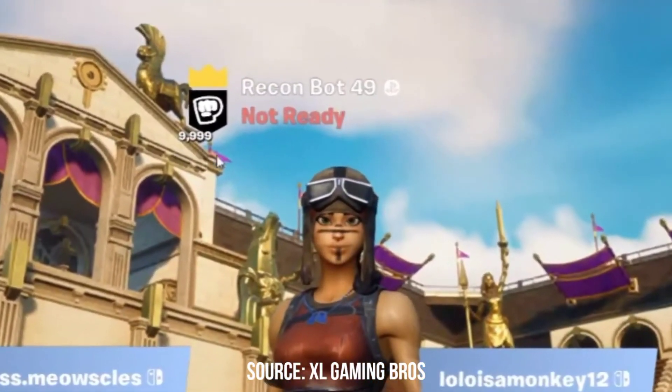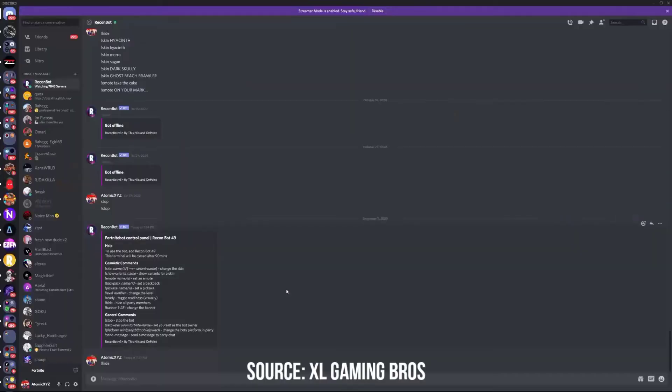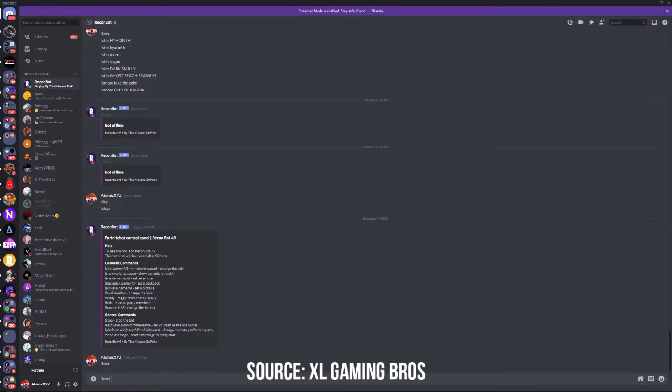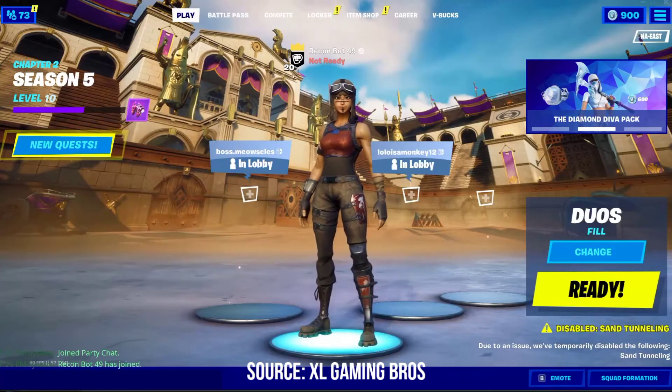Once we've done this, if you want to change the level to make it not look weird, all you have to do is type exclamation point level and then type in a realistic level - like maybe level 20 since the season just started. There you go, level has just been changed to 20.